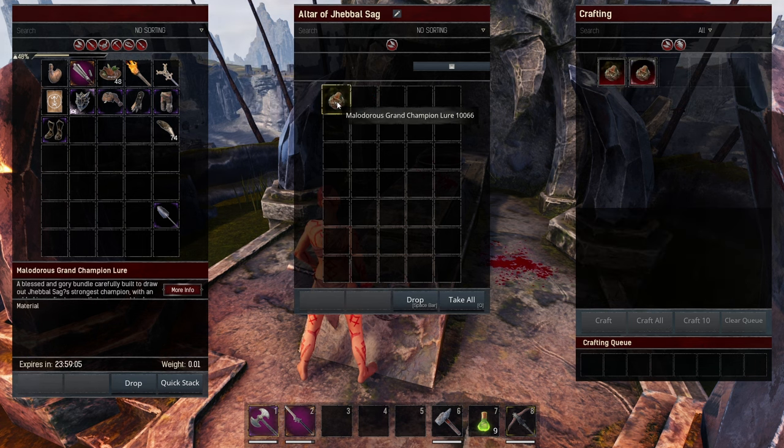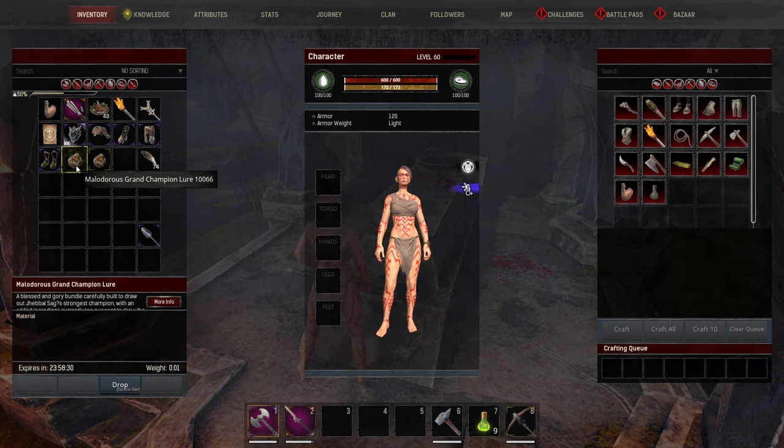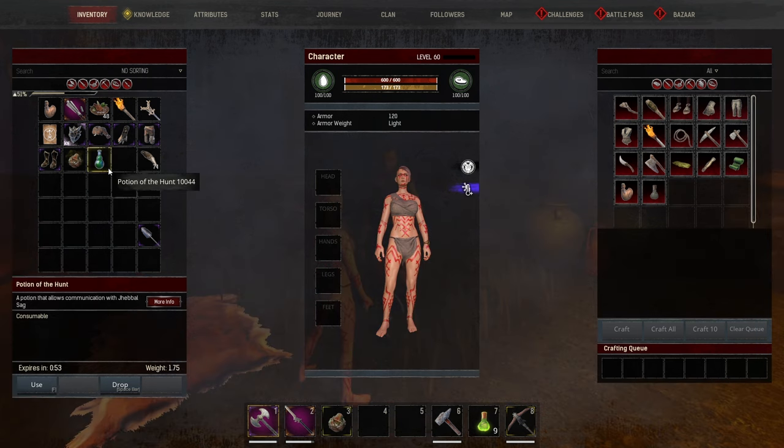Once you craft that, you'll see it has a 24-hour decay timer. Hold on to it for 24 hours until it expires into the Tainted Grand Champion Lure. Once you have the Tainted Grand Champion Lure, get another Potion of the Hunt and use it.